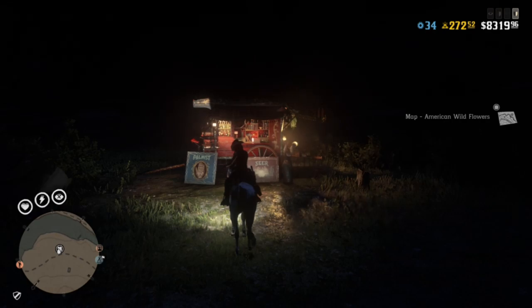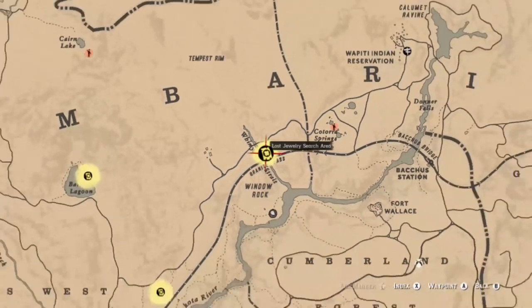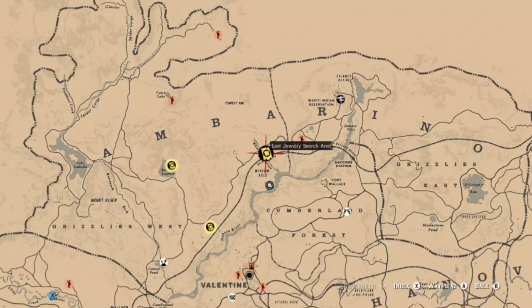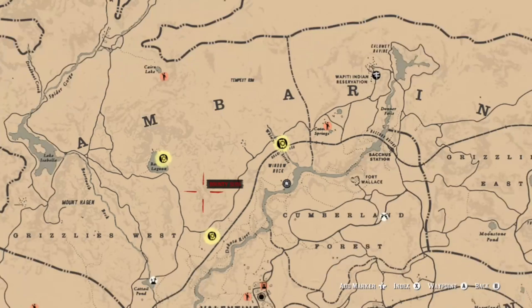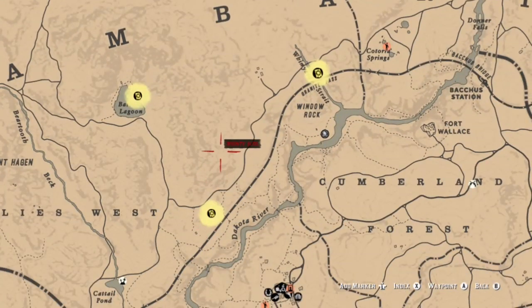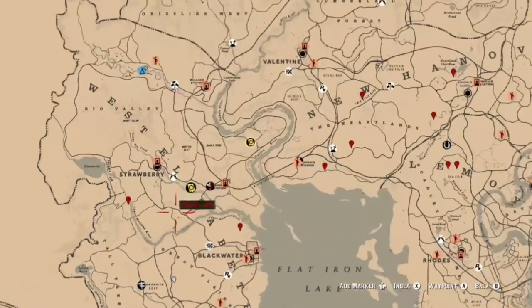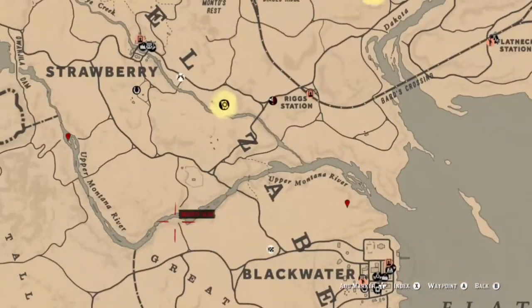I'm going to bring up some locations on the map. If you want, you can just go to Madam Nazar, buy a map, get your three locations done, and that's it. But here are three locations I ended up getting when I opened the map today. I'm also going to show some other locations for jewelry. Unfortunately, these are the same ones we've used in the past because we had these challenges not too long ago.